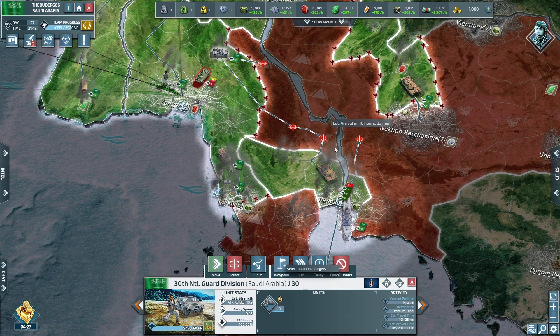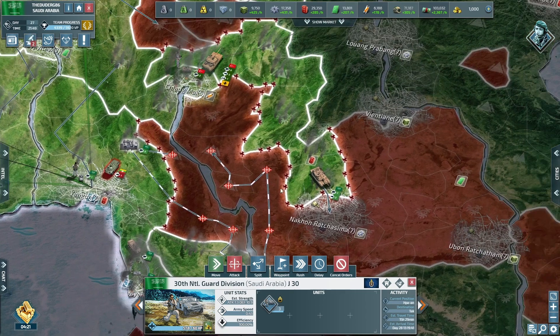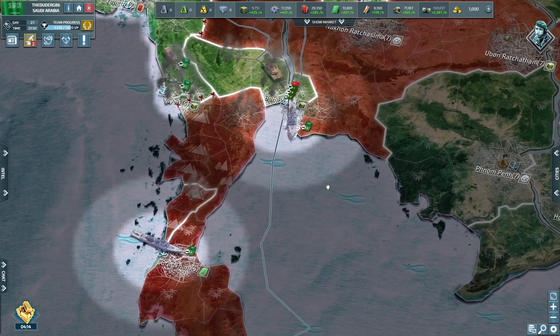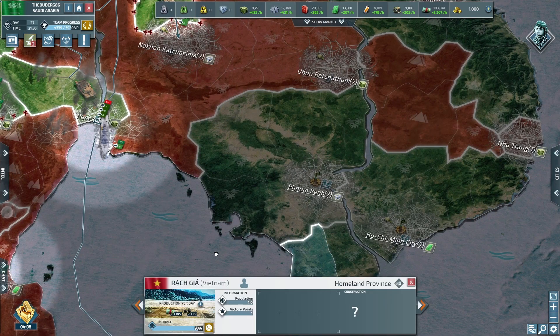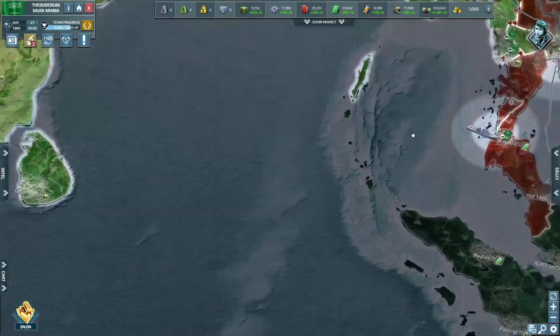What we'll do is we'll send them around just to claim all these random pieces. There we go — they can get that done while Turkey's armies just go and conquer whatever they want. Cambodia is going to be taken, Vietnam will be taken — our boats are in place to do the job.